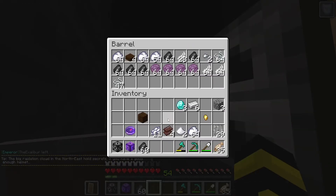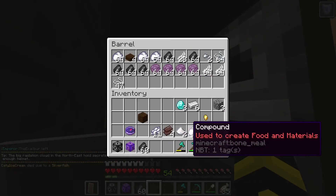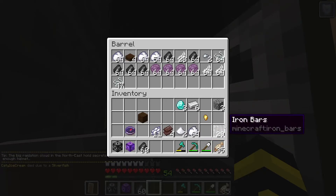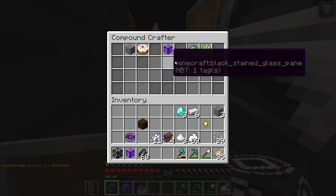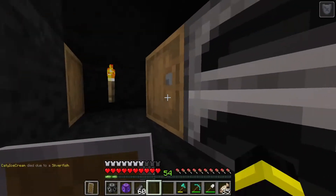Lil Hoodie really wants shulker boxes. That's a good idea. We should probably add that.